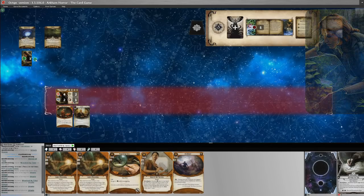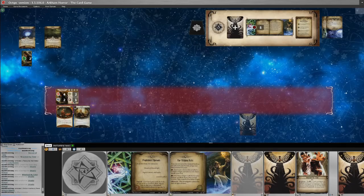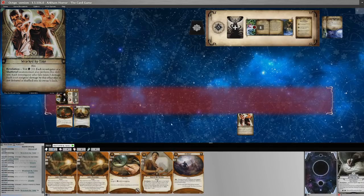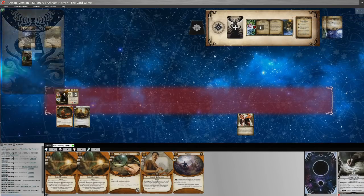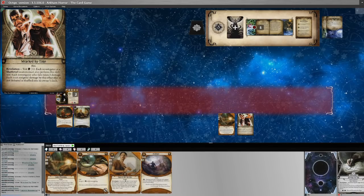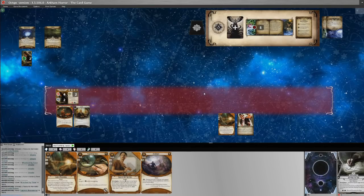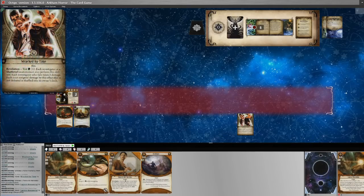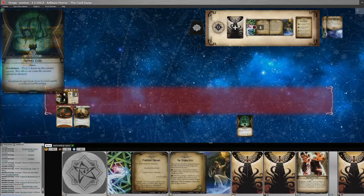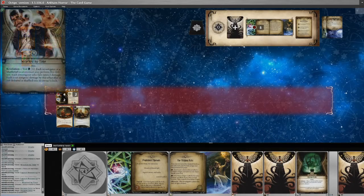We need to get moving because we won't be around for long if we keep taking damage like that. We explore — shuffle the deck, draw the top card of the exploration deck, and it is another Racked by Time. We have to do that again. I commit Logical Reasoning and spend a resource, going three, five, seven versus three. Chaos bag says zero, so we pass. We take another action to explore and draw Ancient Evils — that will advance the agenda deck.